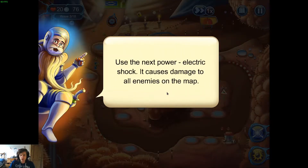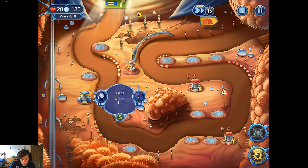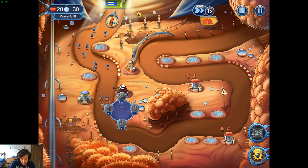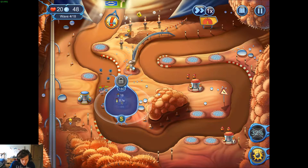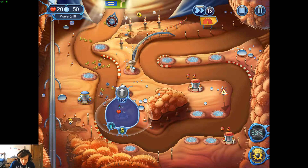Use the next power — electric shock — it causes damage to all enemies on the map. They've got more health. We can upgrade now — Tesla. If you click on it, you can see the range. You've got to put them on specific spots, which is a bit annoying, but not too bad. This one attacks every five seconds but does a lot of damage; this one attacks every quarter of a second and does 0.65 damage — so the slow one is pretty much an insta-kill every 5.1 seconds. Let's get some platelet barracks out — these have been really good.